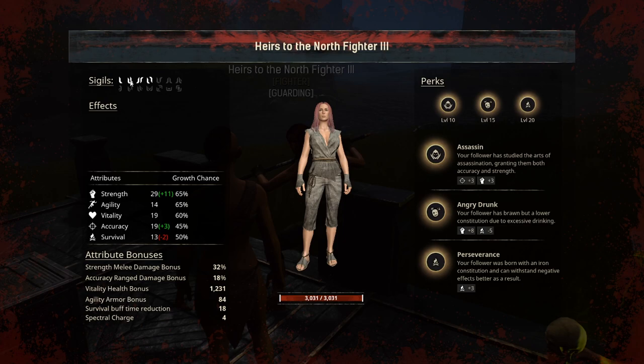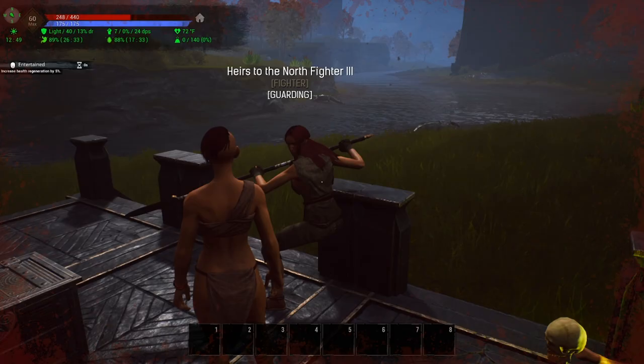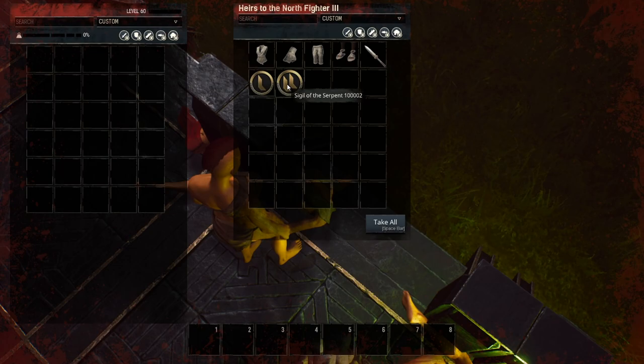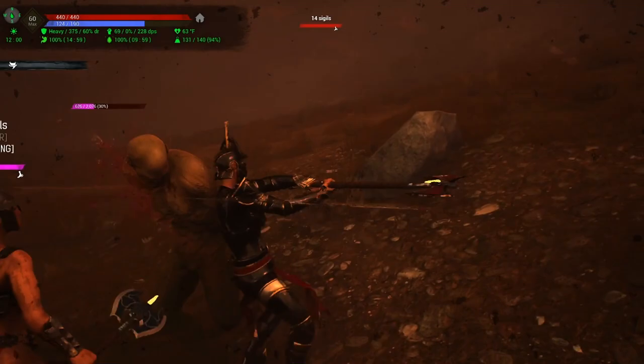Additionally, if your thrall dies you do not get all the sigils back. You can see she has a total of four sigils — and I'm sorry for anybody watching, but this is all for science — she only dropped two of the four sigils that she had loaded in her stats page.